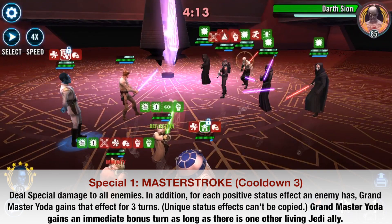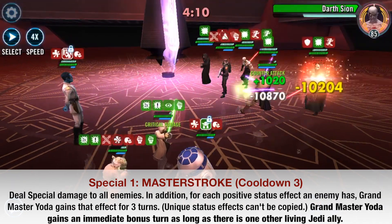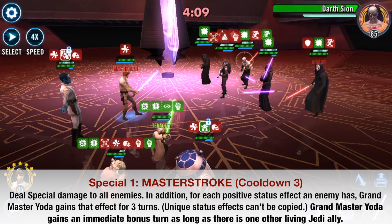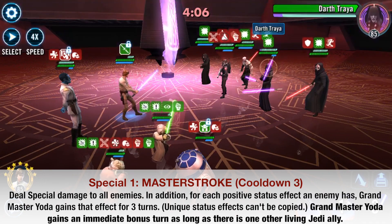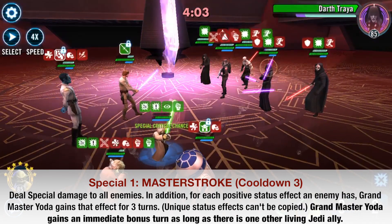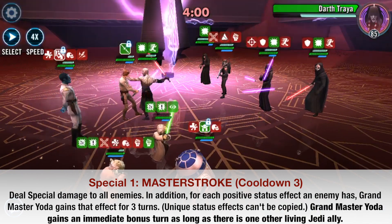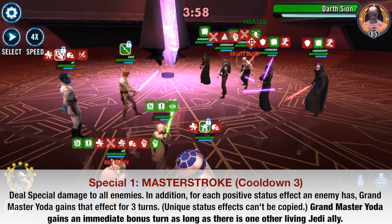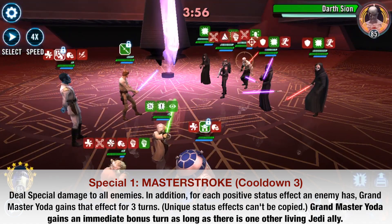Now let's take a look at the first special, Master Stroke. The change here is that Grand Master Yoda will gain an immediate bonus turn as long as there is at least one other living Jedi ally. So this is a back-to-back combination — use Master Stroke and then take another turn right away. Since we're using multiple Jedi, we'll easily trigger that.